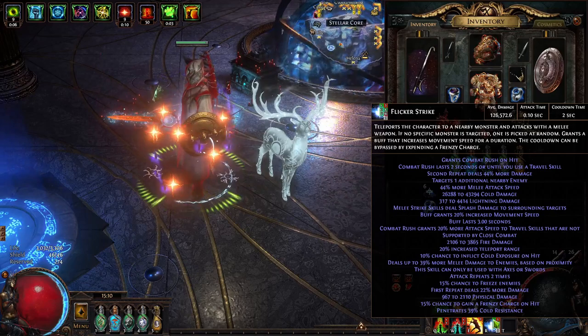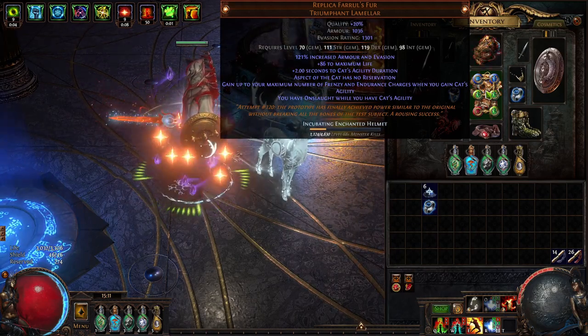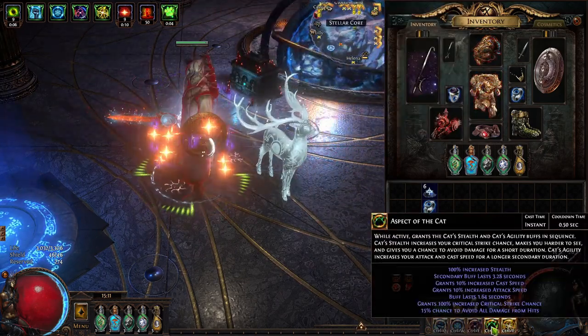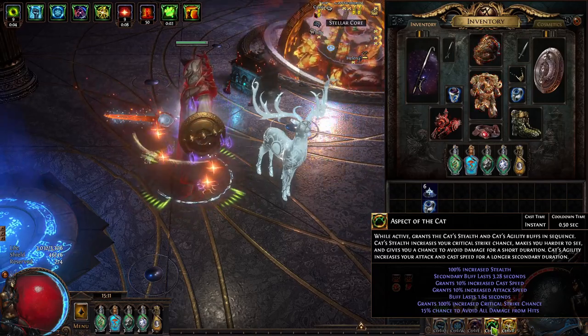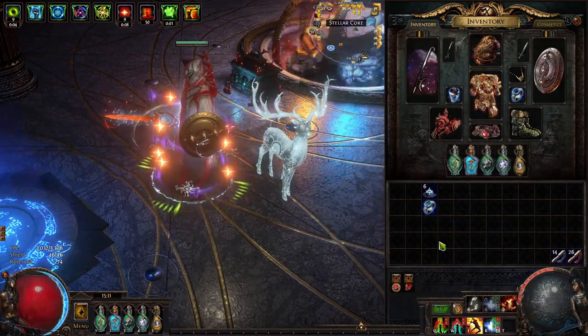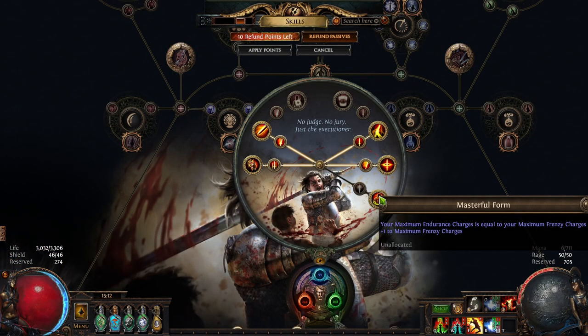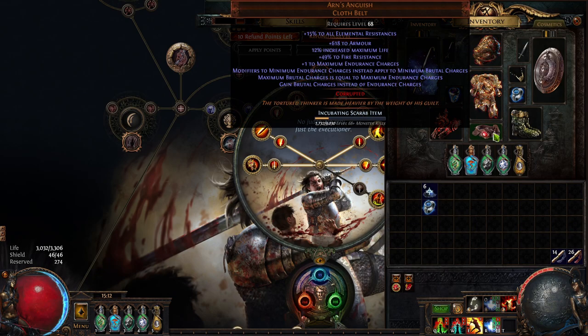For our build, we're using Replica Feral's Fur. Feral's Fur gives us max frenzy charges and power charges, or in our case for the replica, frenzy and endurance charges, when we gain the Cat's Agility buff. Cat's Agility is one of the two cycling buffs from Aspect of the Cat, so we need Aspect of the Cat somewhere in the build and support it with Less Duration support to make the cycle time shorter. Since we're going Slayer, we're also going to capitalize on endurance charges with Masterful Form and Arn's Anguish. Masterful Form makes our max endurance charges equal to our max frenzy charges and gives us plus one max frenzy.